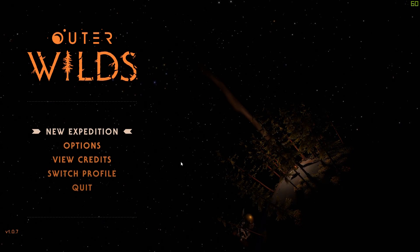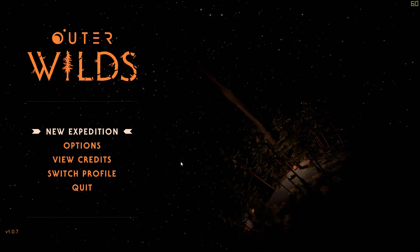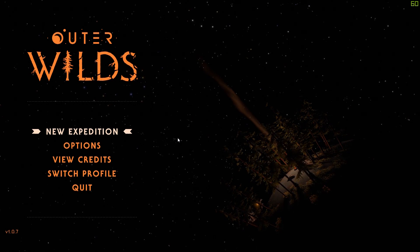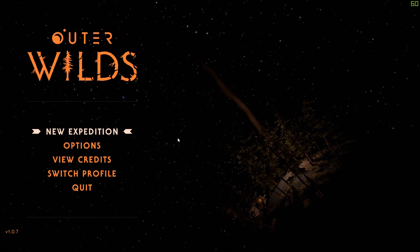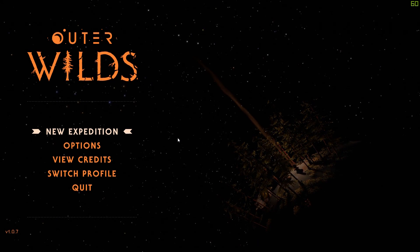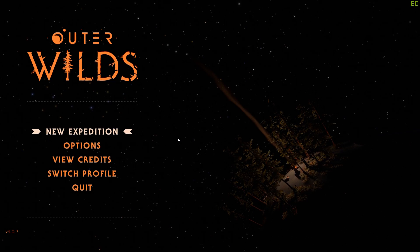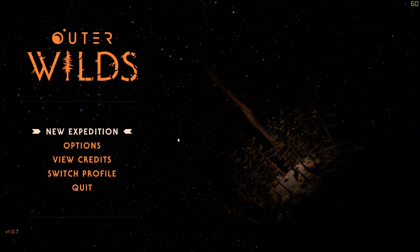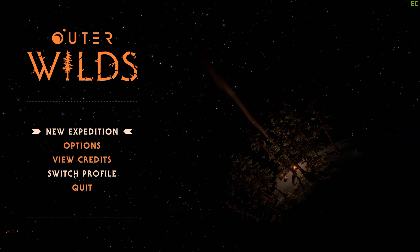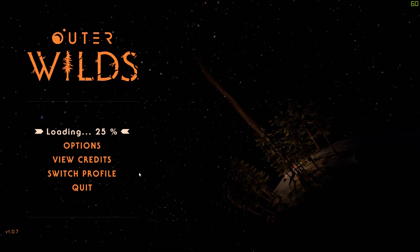Hello guys and welcome back to Respawn Gaming. Today we're gonna check out Outer Wilds. It's a game from 2018. I just found out about it yesterday and I was like, that sounds amazing, I'm gonna try that. It appears to be you're in a tiny solar system and you need to try to save the solar system, and you're on a time loop — every 25 minutes or so you reset back to the start point. You keep your information though, so let's start.